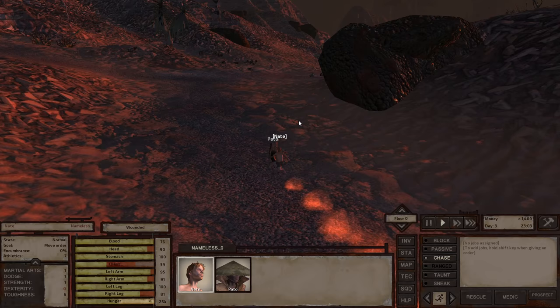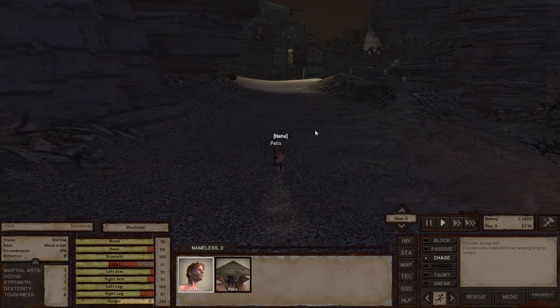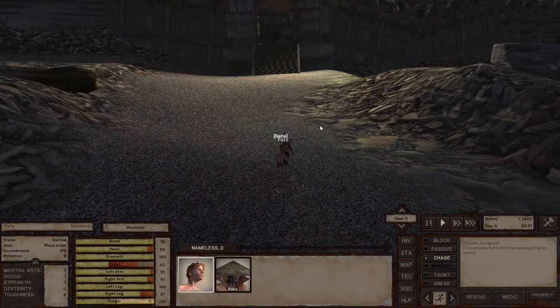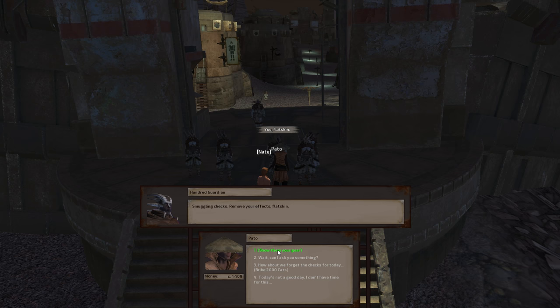Especially ones that also trade us medkits. They just opened up the door for us — that is actually nice. I can already see a shopping banner over there, so this will be a shop. Let's see if they let us in here, because they're not humans — they call us flat skins. Smuggling checks. Remove your effects, flat skin. Okay, show them my gear — I mean, I have nothing.